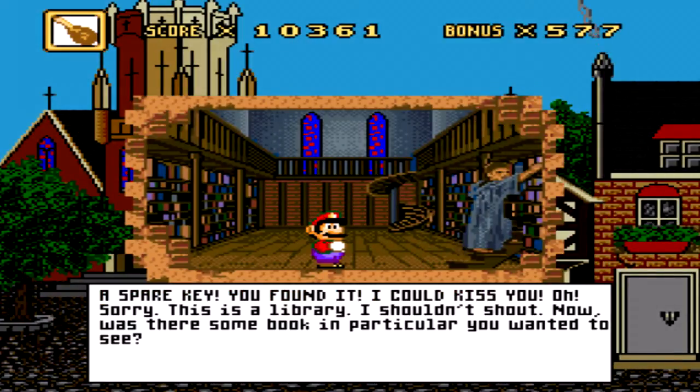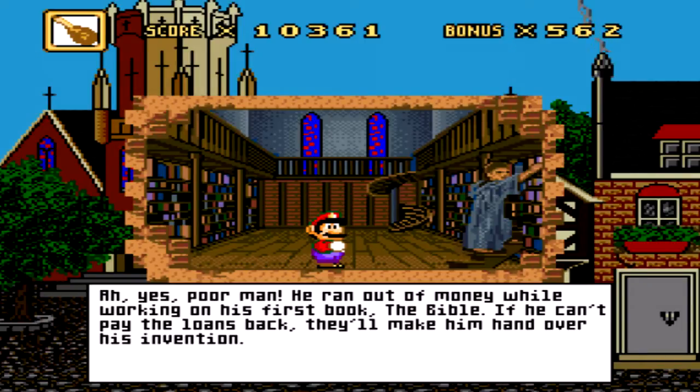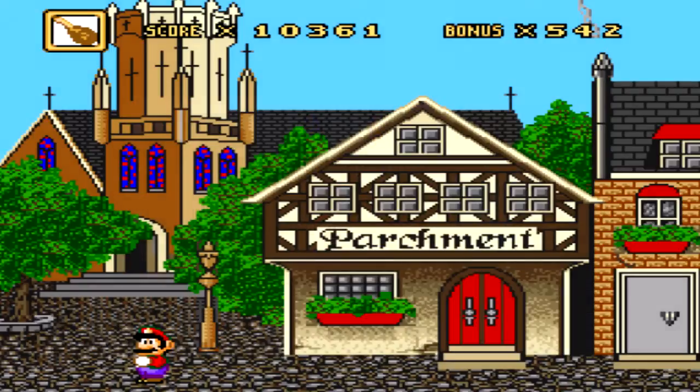Have a key. A spare key! You found it! Oh, I could kiss you! This is a library, I shouldn't yell. Now there's a book in particular you wanted to see. I'd like to know more about Gutenberg. Oh yes, poor man — he ran out of money while working on his first book, the Bible. If he can't pay his loans back, they may make a man hand over his invention. Will he get credit for the press? Everyone in Mainz knows about Gutenberg's Bible. Perhaps he should write a book about his life — then the whole world would know.